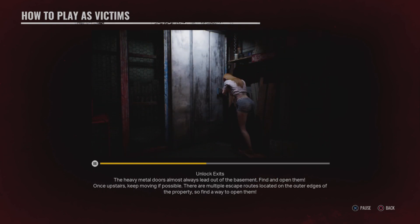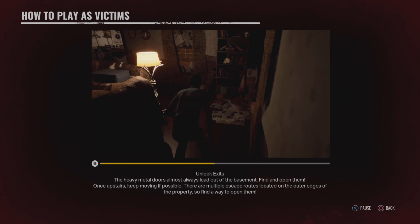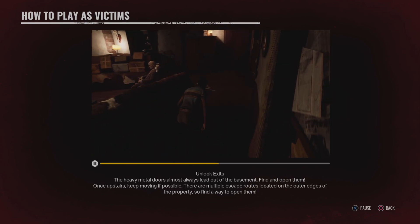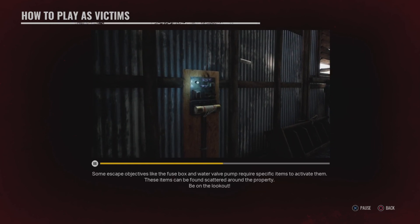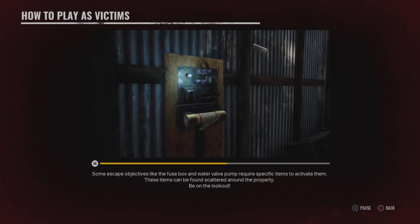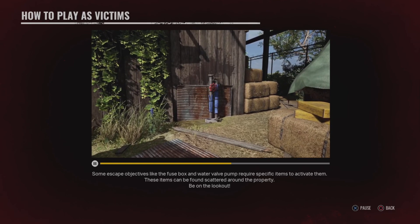Unlock exits. The heavy metal doors almost always lead out of the basement — find and open them. Once upstairs, keep moving if possible. There are multiple escape routes located on the outer edges of the property, so find a way to open them. Some escape objectives like the fuse box and water valve pump require specific items to activate them. These items can be found scattered around the property, so be on the lookout.